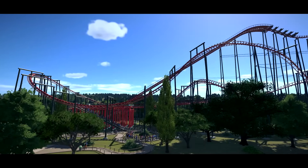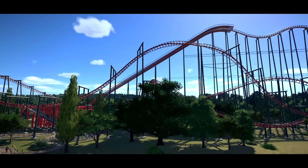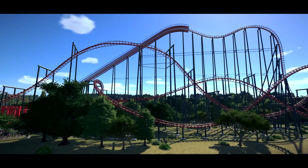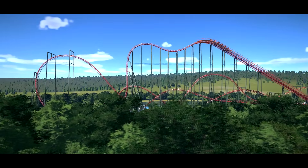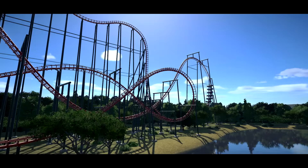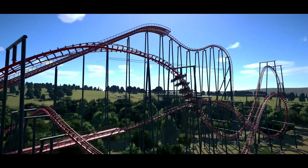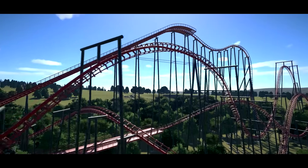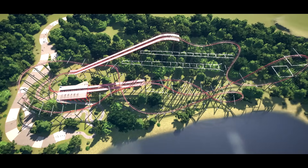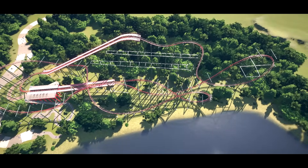Hey everybody, welcome to Planet Coaster College. Today I'll be talking about the fourth dimension coaster and showing you how to build one, though you might also know it as the X-Dimension or the test pilot in-game. Now just a fair warning before we get into this, this is probably the single most difficult roller coaster to build, since its distinguishing feature is the fact that it has rotating seats on the side of the track, so you don't only have to pay attention to making the layout right, but also to get the rotation of the seat right. Anyway, let's get into it.